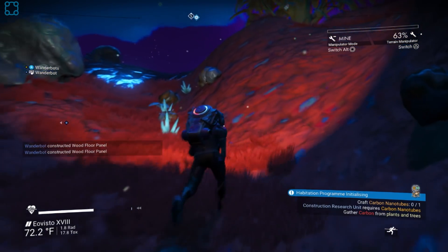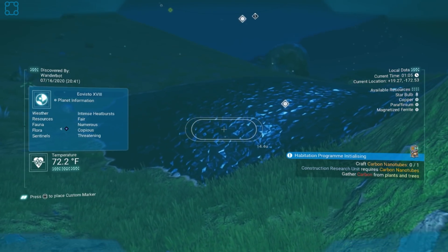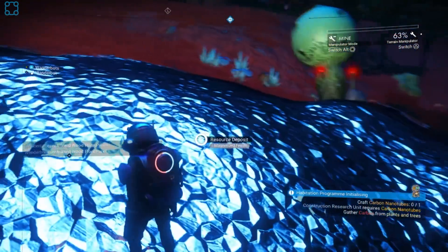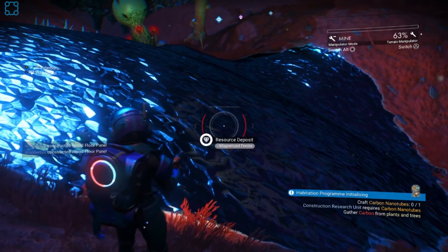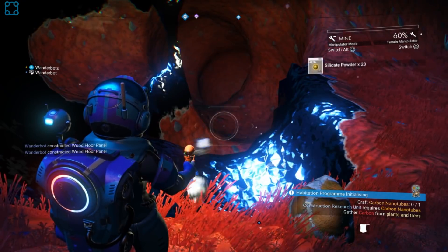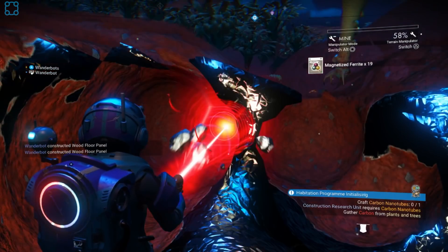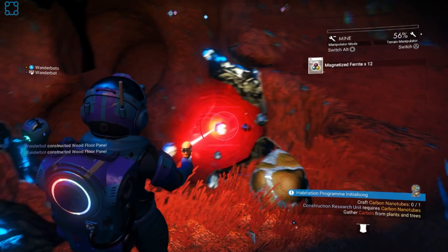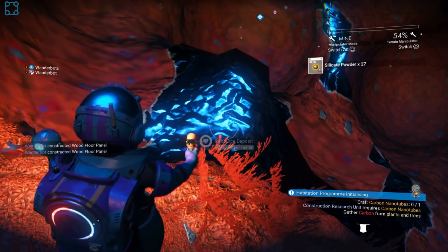Are you back at the base? Yep. Four metal platings, four carbon nanotubes. What kind of magnetized ferrite? Just a giant — whoa. Yeah, so there's a fair bit of magnetized ferrite on this planet. It's not actually as efficient as I'd like it to be, but it's enough. I'm just getting a lot of silicate from this too.